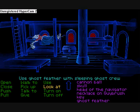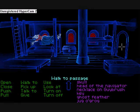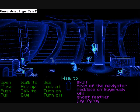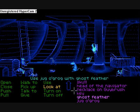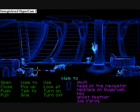What you do, you use the ghost feather with the sleeping ghost crew. Nothing yet. There you go — make him drop his jug-o-grog. Nothing like a jug-o-grog to get your heart feeling like you've been hit over the head by a marching band made of elephants, which were made of concrete. I use the jug-o-grog with the dish. The rat drinks it and gets drunk.